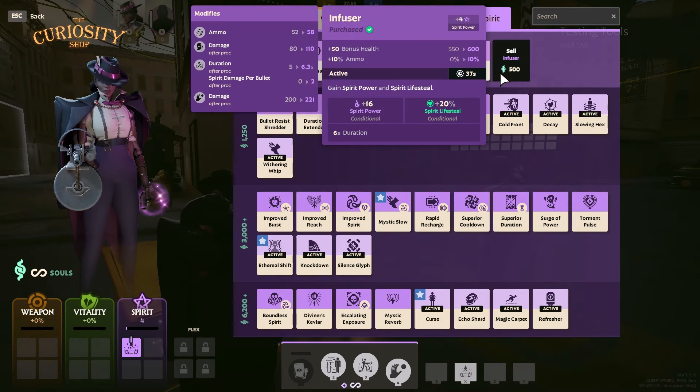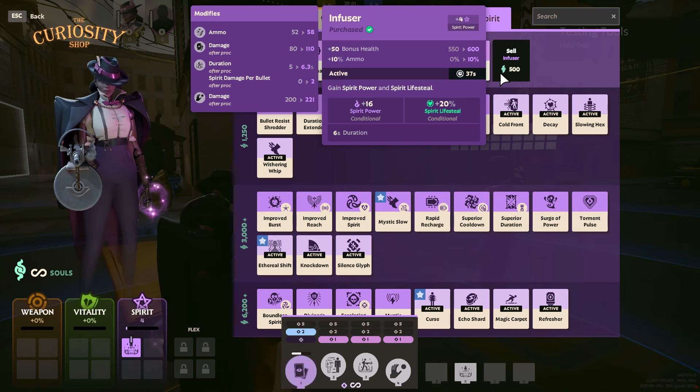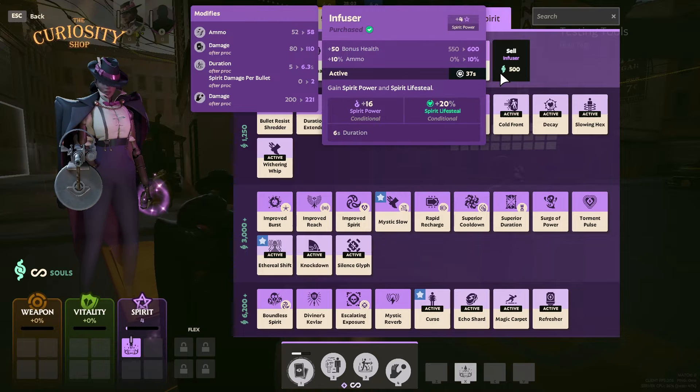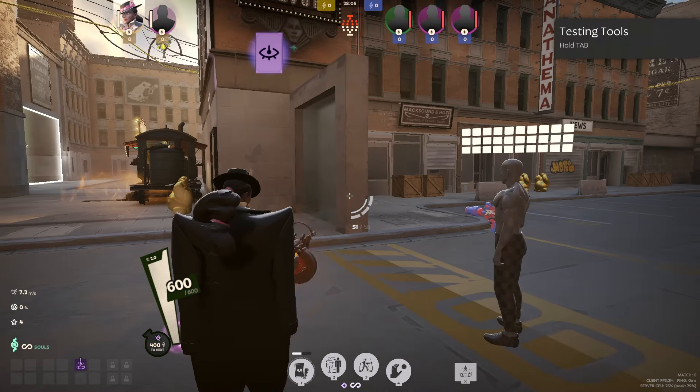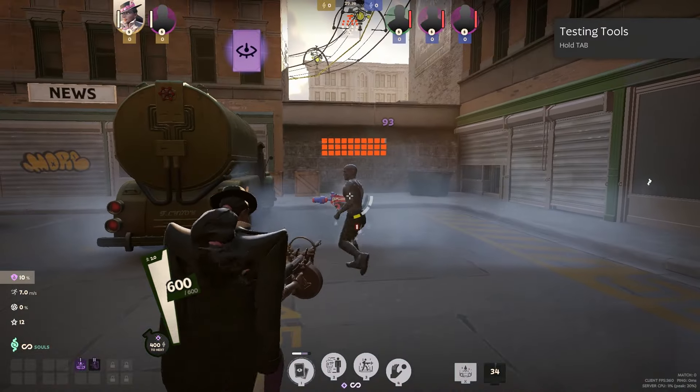Now let's move on to the spirit active items. The first one is Infuser. Infuser is a must-use early game lane stage item, which gives you both spirit power and spirit lifesteal for over 6 seconds, which is actually insane. Characters like Wraith benefit from this item a lot.